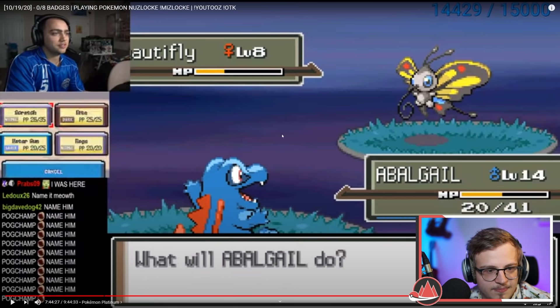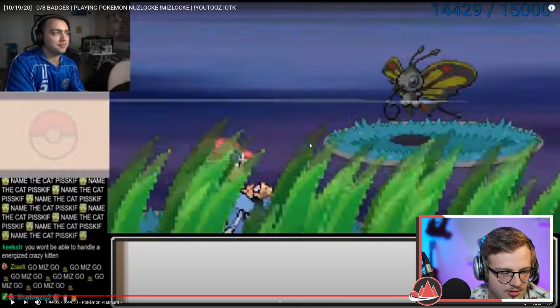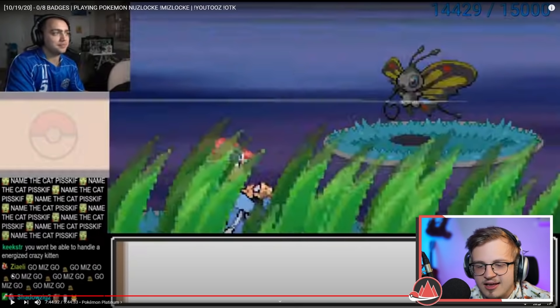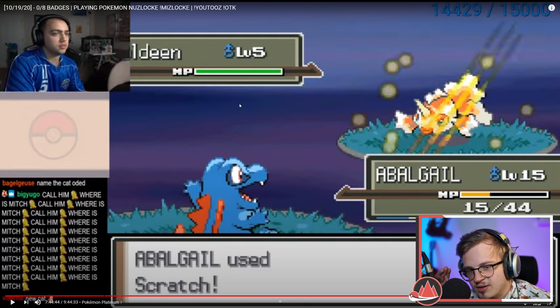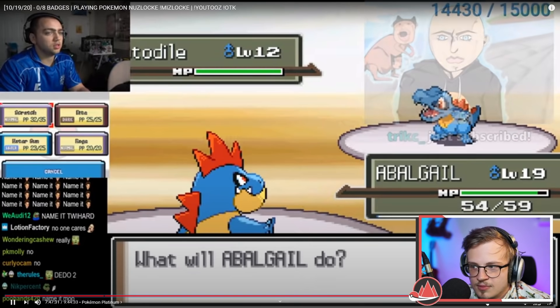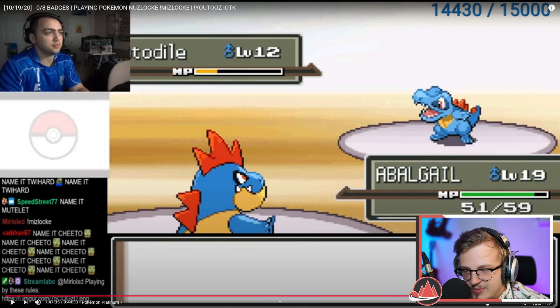I think for Mizkif it's the same. I don't think he plays dumb for content — I genuinely don't think so. I don't think anyone plays dumb for content, especially with a chat like this. I think streamers like the idea of Nuzlockes more than the actual act of Nuzlocking — they just want cool Pokemon they like and sweep games with them and have chat go crazy. Bite is your best move here by the way, more base power than Scratch.